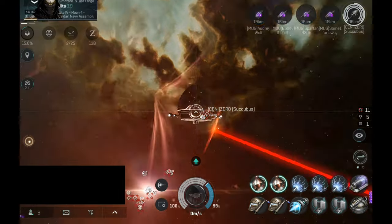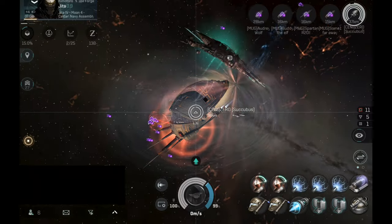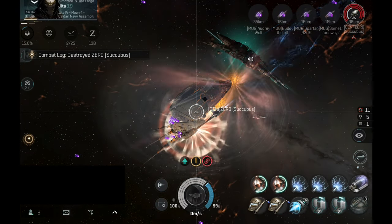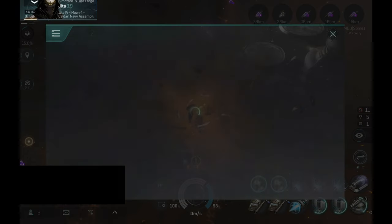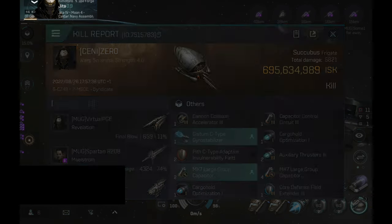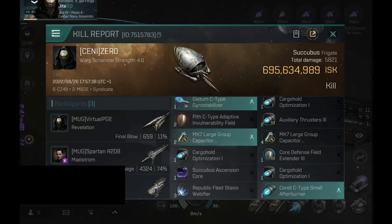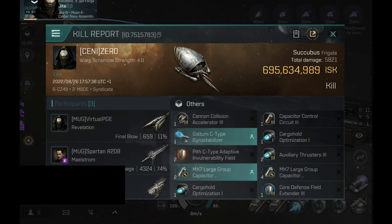Next target: another Succubus. Waiting for the locking system to finish locking and then I can open fire. And the Succubus has been destroyed — that was nice. This was definitely a very juicy Succubus, and a very cursed one as well. This Succubus had cannon collision rigs installed on the ship — not really sure why. A Succubus with cannon rigs. Now I have seen everything.